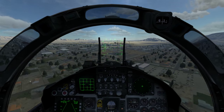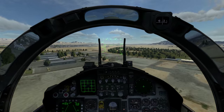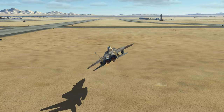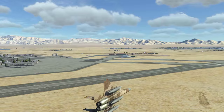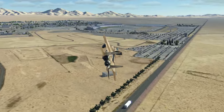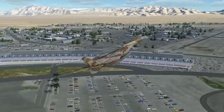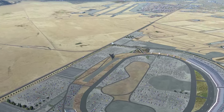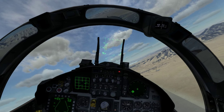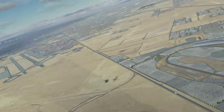Nellis is home of the Training Center and the US Air Force Warfare Center and also of the famous Thunderbirds. Right next to the Nellis Air Force Base we got the Las Vegas Motor Speedway, which is a racing track. And if you look close you can also see a few cars racing down there. Another look down to the Motor Speedway and to the Nellis Air Force Base before we head further to the east.